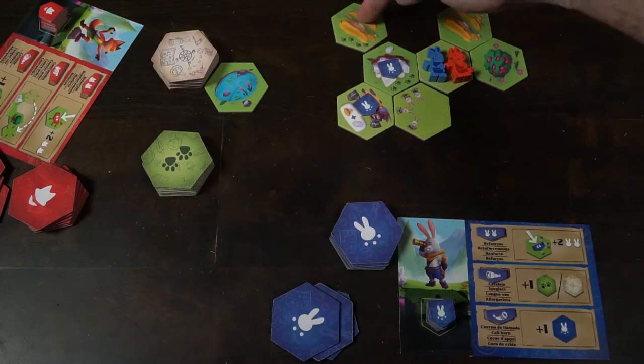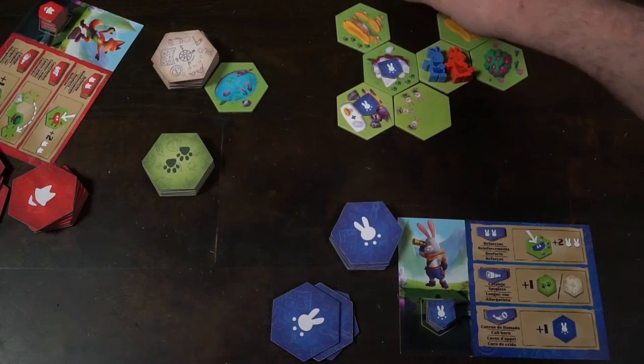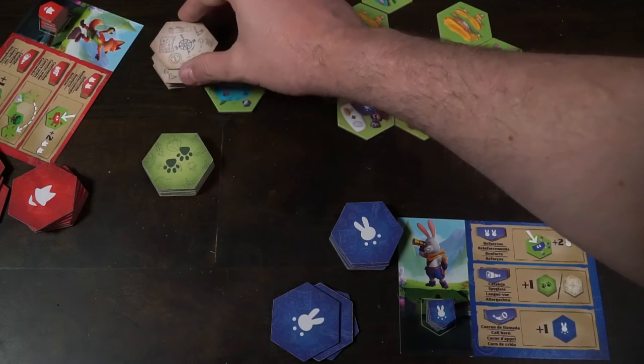The second action you can take is to select one of the locations. You'll take one of the face-up locations or from the top of the deck and place it adjacent to any tile on the board. Once placed, check if it has any puppy feet on it. If it doesn't, you're simply done. You'll reveal the next tile if needed to keep two face-up tiles available. If it was a puppy feet tile, you'll take one of the puppy feet tiles and place it adjacent to the tile you just placed out. Once placed, your turn is over.